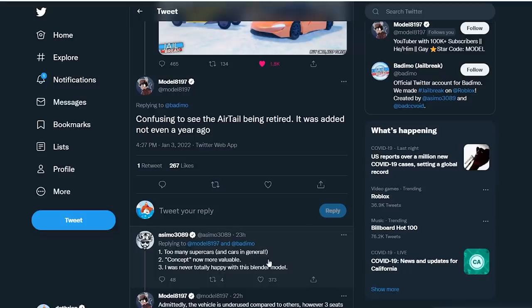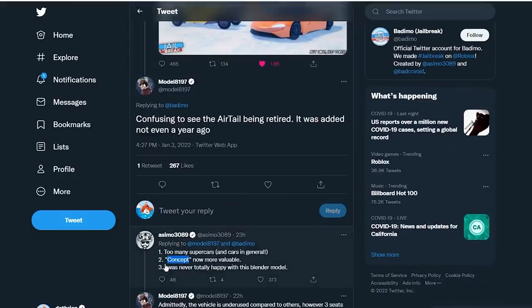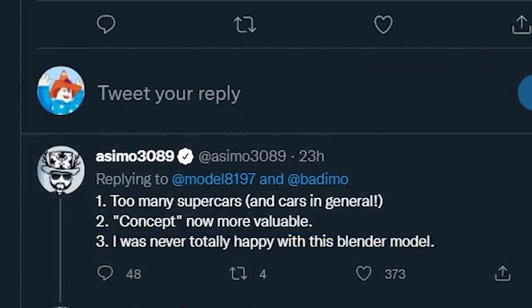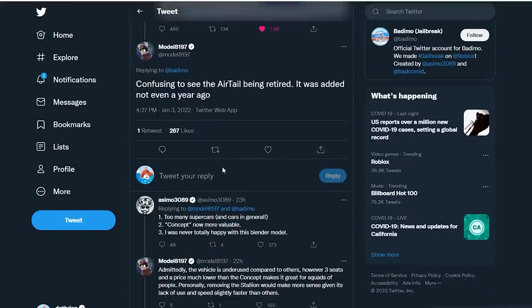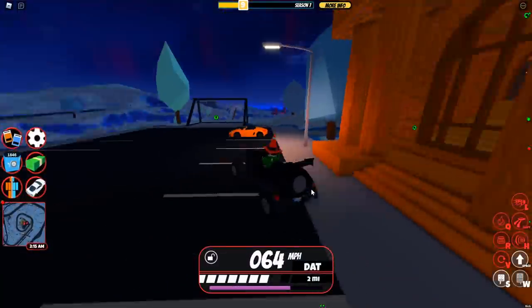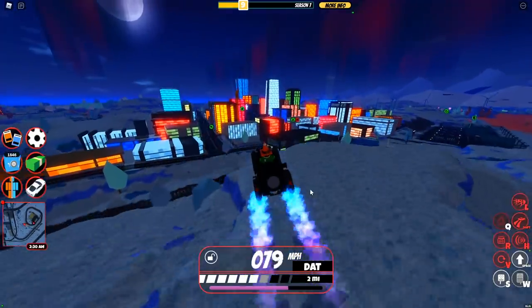Asimo replied saying there are too many supercars and cars in general, so the concept is now more valuable. But the main reason — number three and the most important — is that Asimo was never happy with the blender model. He made the Air Tail and didn't really like it but still published it anyway. So he's taking it out, which maybe means a cooler supercar is coming, or other cooler vehicles.